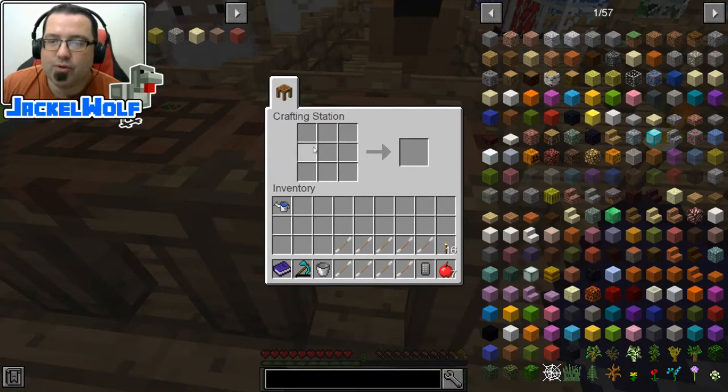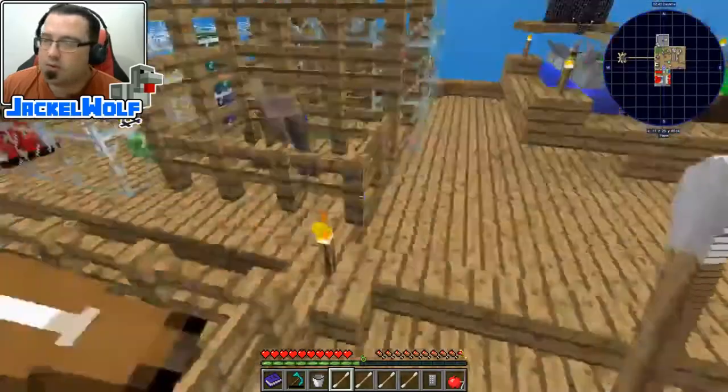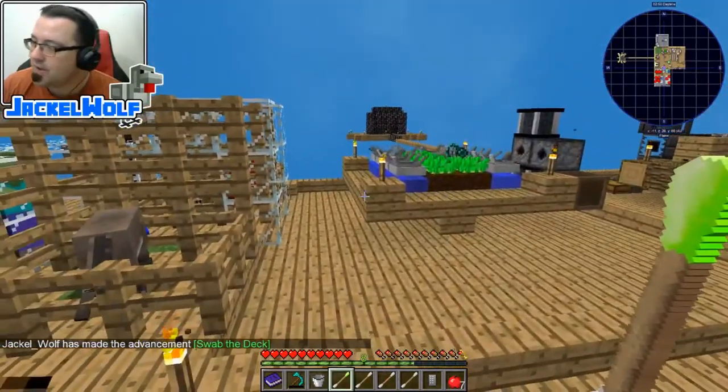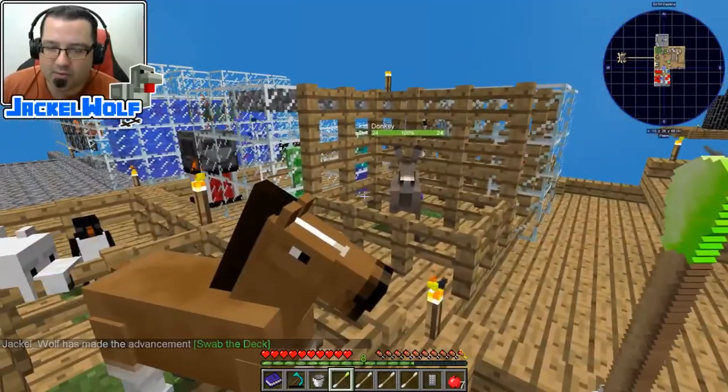Basically how you use these is you find a mob in your world. We're going to use the horse, for example. We're going to right-click on it, and we have gotten that advancement — Swabbed the Deck. You can see it has changed to green to indicate that we have now got some horse DNA on this swab.